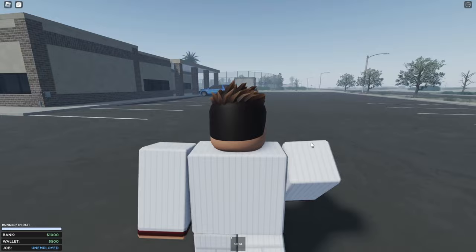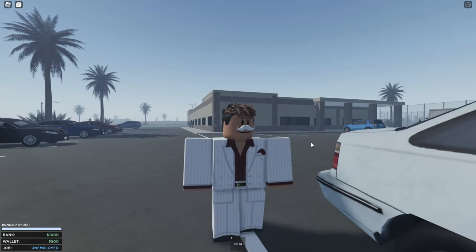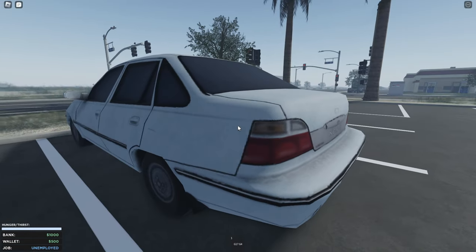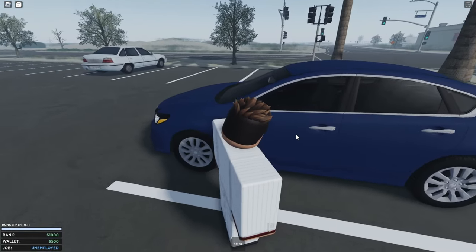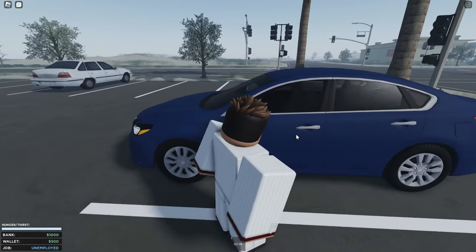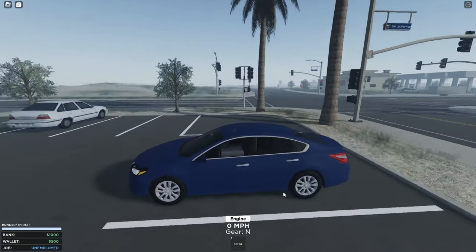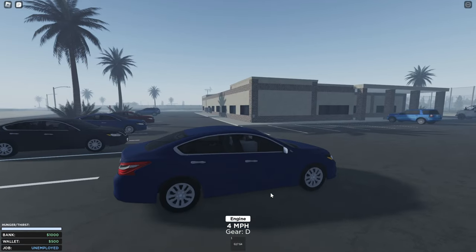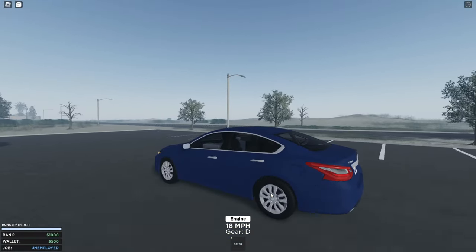To get a car — they haven't added the car dealership yet, but you can find a few cars around the map. The ugly-looking ones are prop cars, not drivable. The cars you can see the inside of are the ones that are drivable. For the civilian team, cars are pretty easy to start: simply press the engine button and you're in gear. These cars are automatic and simple to use.